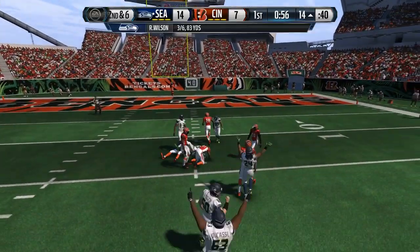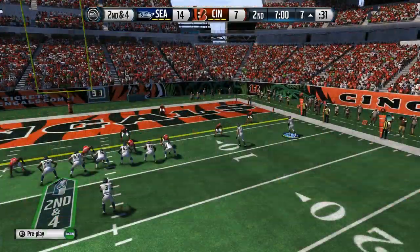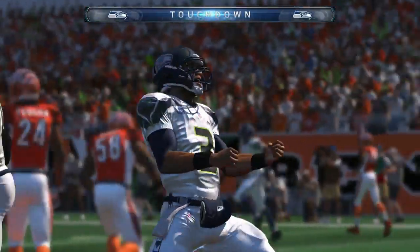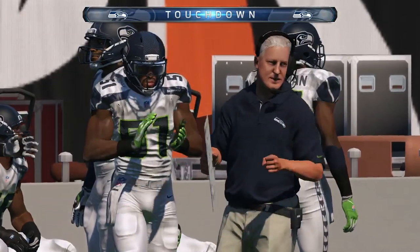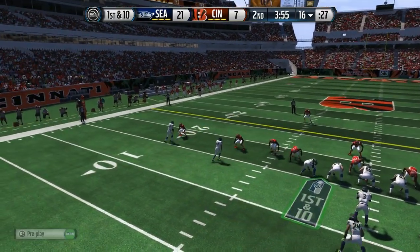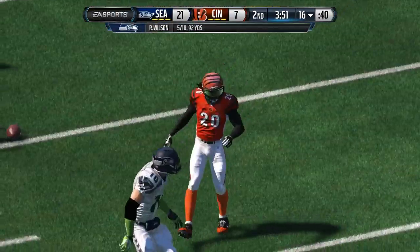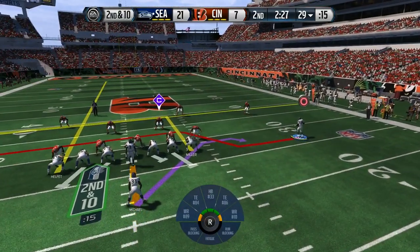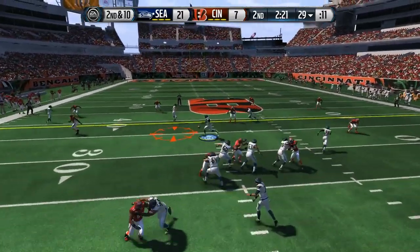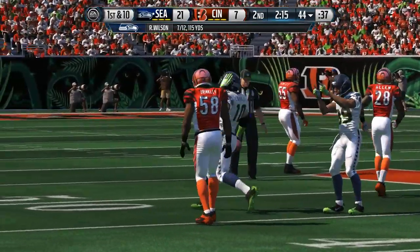We're up 14-7 here in the first quarter. There's a rushing touchdown for Russell Wilson — Russ finally does something right. I can't keep track of all these touchdowns I'm scoring. My overall is up to 86, so I still make mistakes — I dropped that pass, gotta make that catch in traffic. But overall 86 is solid. Over the middle and a spin move — I put some points into my spin move because it's working.